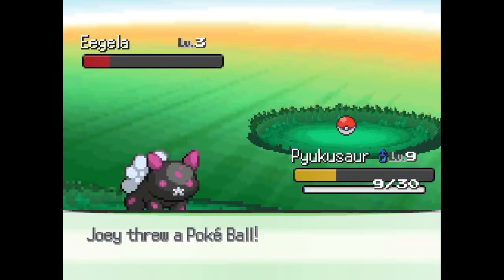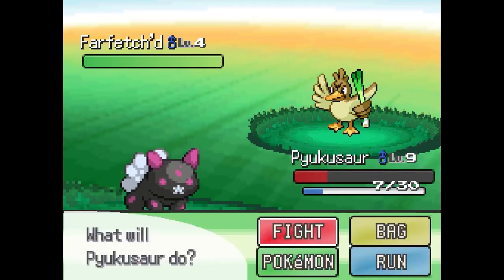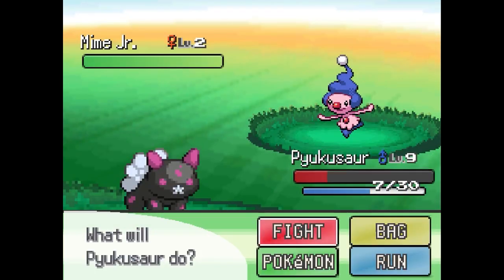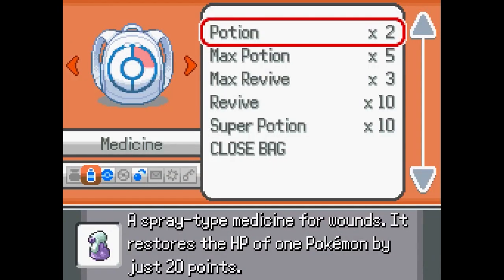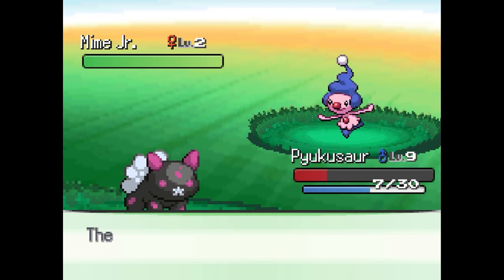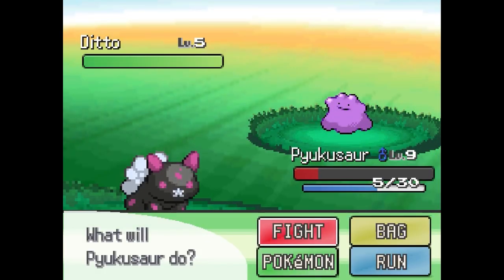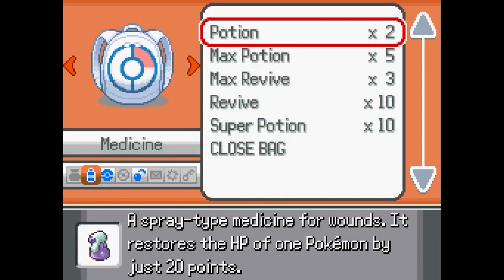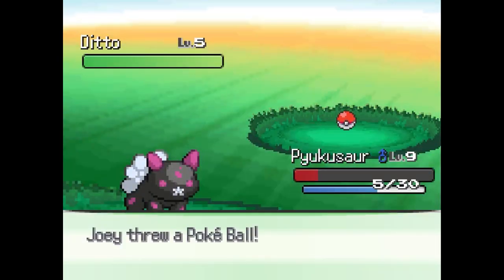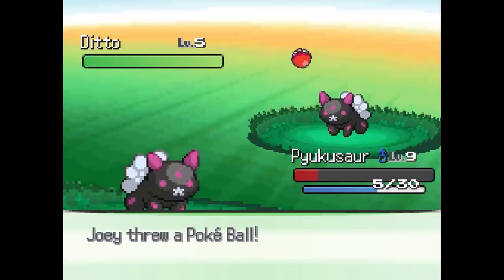Let me just capture this real quick. Farfetch'd is here as well, which is kind of cool. We even have Mime Junior in here. So many different kinds of Pokemon here — I'm actually astounded to see this wide of a variety. Even Ditto are seen here. That is crazy. There's so many Pokemon. If you're playing a regular adventure like I am right now, you may be able to get some amazing Pokemon to just fuse with right here.